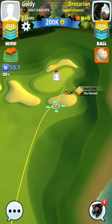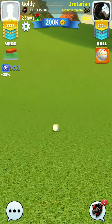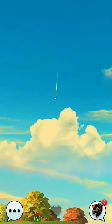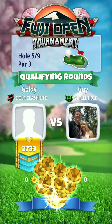Okay, let's see what it takes. I think he is going in — he is not going in the hole. Okay guys, here we go, playing hole number 5 of expert division, Fuji Open Tournament.